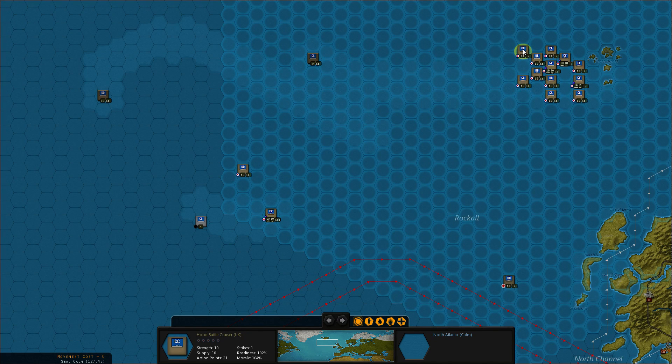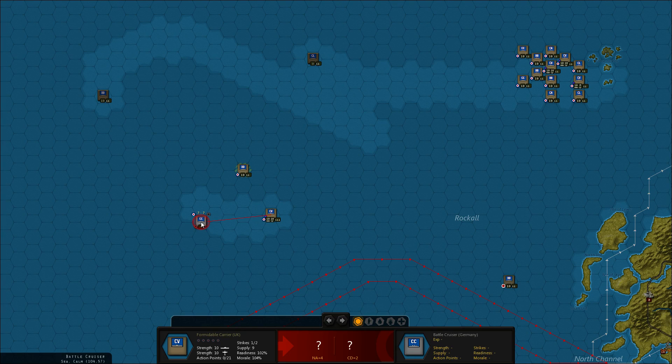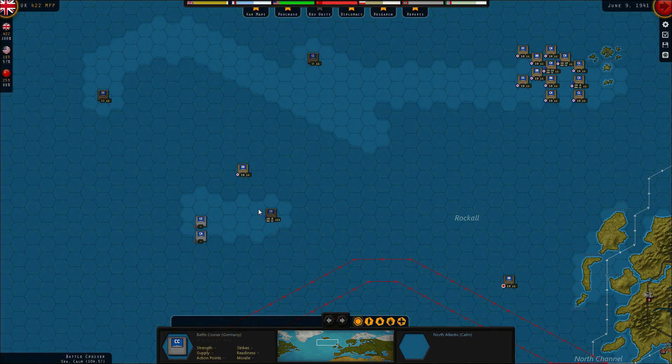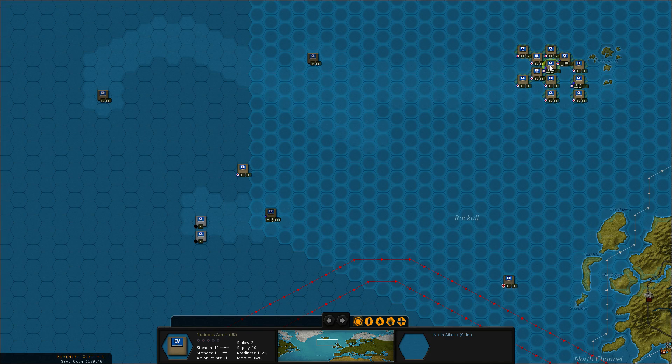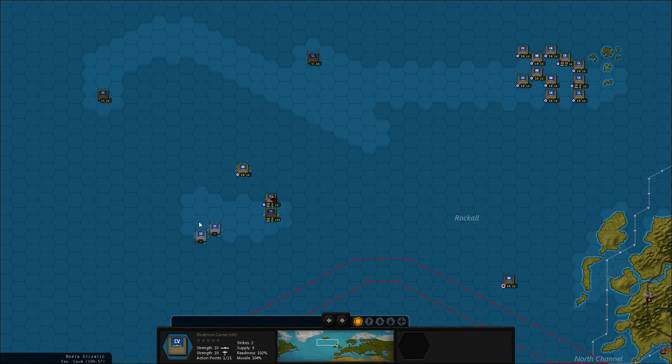Is that good or bad timing? Well, I could bump into it with the destroyer, but I think we'll just attack it with the aircraft. Five damage, wow. And another carrier cruiser comes into sight. All right, let's bring up the other carrier — I think we found the navy. Four damage.